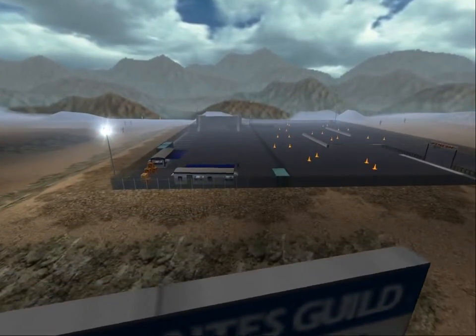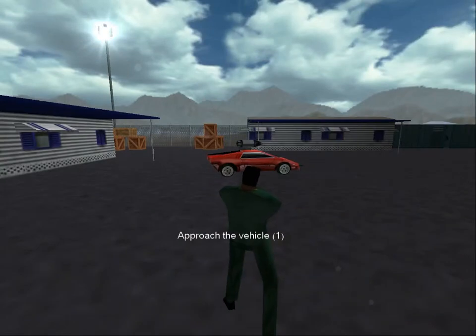The most basic of skills to an auto vigilante is driving. This tape explores the three key components required to maneuver your vehicle about the combat area: Acceleration, Braking, and Steering.